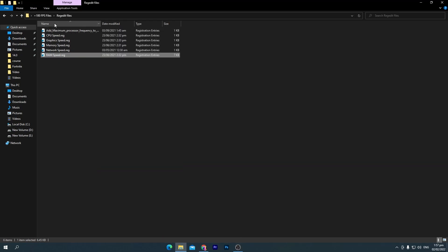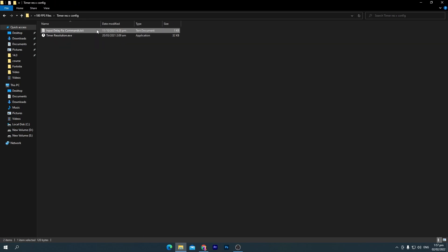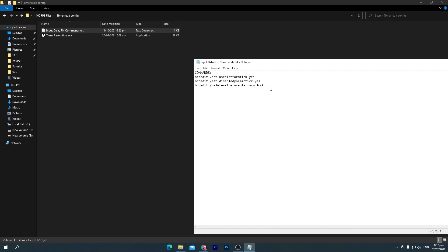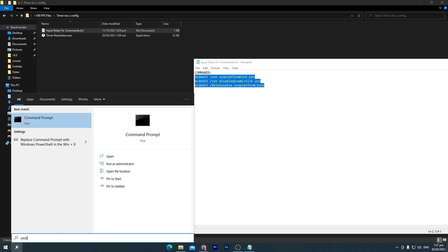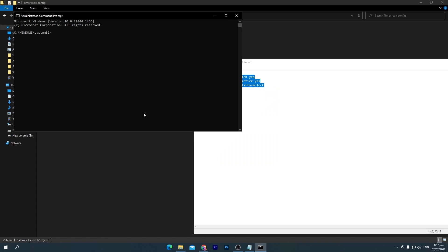Once you've installed all the registry files, go back to the previous folder. Now open the 'TimerRes / Config' folder. Inside is the 'Input Delay Command' text file — open it and copy all the commands. Go to Windows Search, search for CMD, and make sure to run it as Administrator. Click Yes, then paste the copied command into CMD. Once done, you're finished with that step.